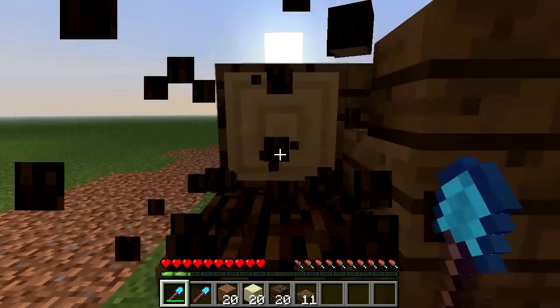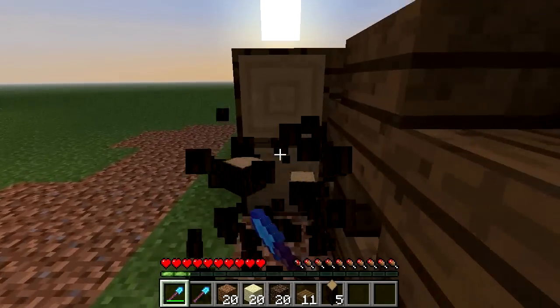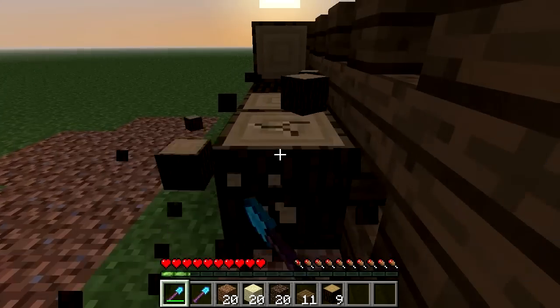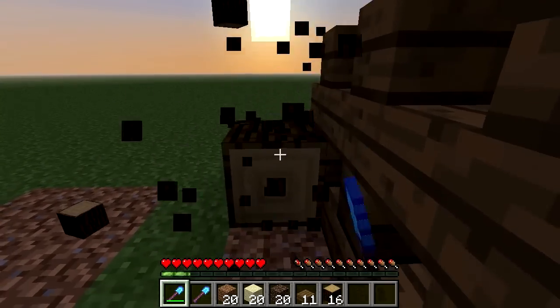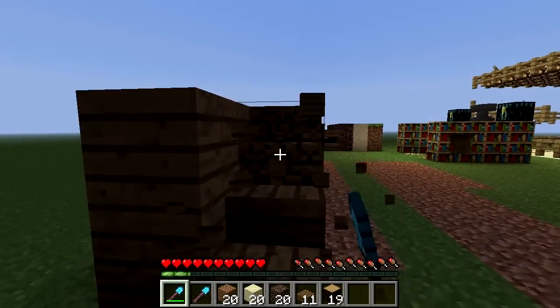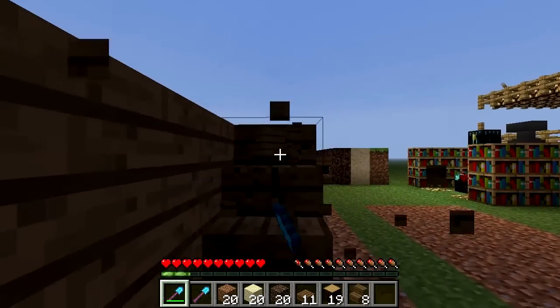As you can see, it is tearing through this wood like nothing — almost like a normal diamond axe, like a normal diamond wood-cutting axe or hatchet, or whatever you would like to call it. As you can see, I am going to tear through these stairways as well, these different kinds of wood.